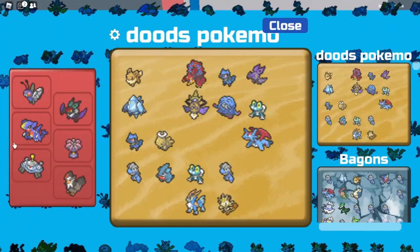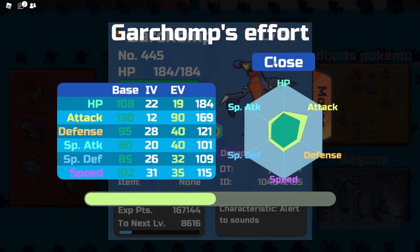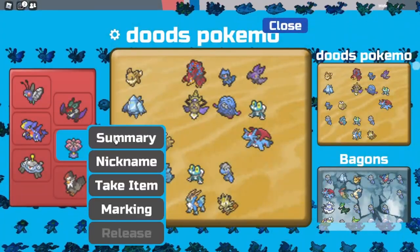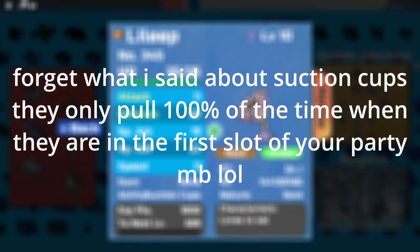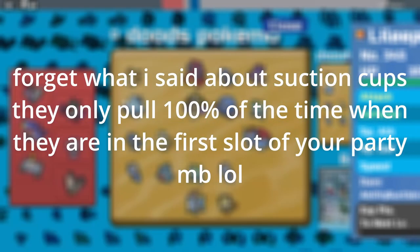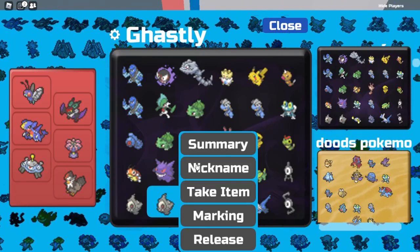Next, you want a Pokémon with Rock Climb — this is for the fishing area I'm going to show you guys. And optionally, you could get a Pokémon with Suction Cups just to make it easier, for the 100% fishing rate, but you don't need to.